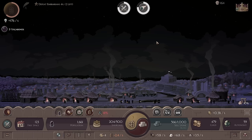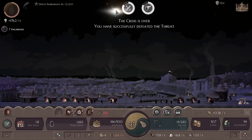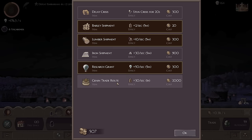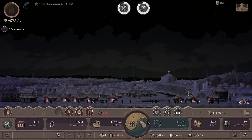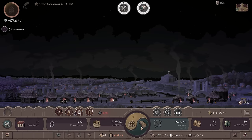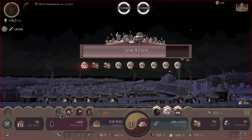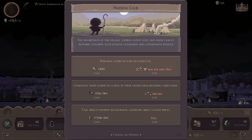I'll turn on autonomy now — and it isn't actually going up or down: 50 per switch and 0.5 per second, so that does appear to be self-sustaining. I don't really have to click on anything. We do have a social crisis — I'm going to use another combat bonus on this. We'll take a little bit more gold from that. What we're really trying to work toward though is the grain trade route, which costs 2000 — that causes the inflow of food to occur for an hour. Now we fight the Celts. We get the 'hateful club' — the inhabitants of this village express latent hate and mildly racist remarks toward your hygiene standards and government policies.